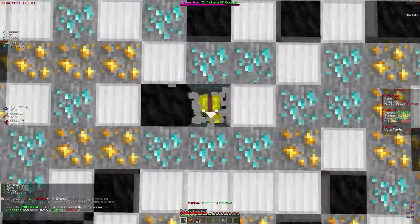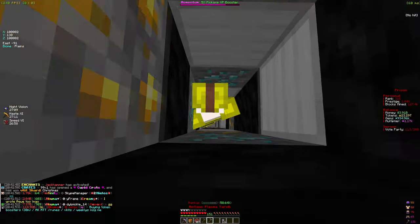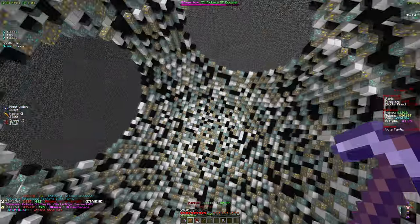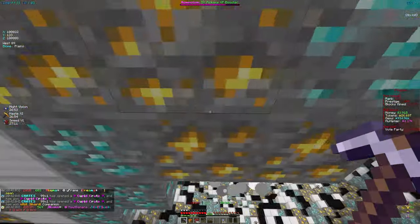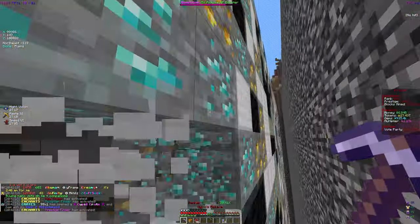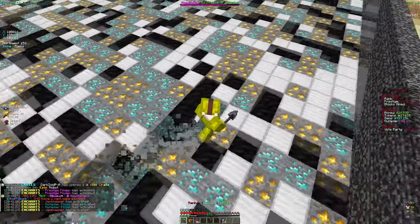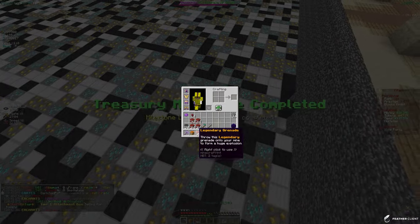I want to see how many tokens our whole mine makes, so I'm mining pretty far down at about 23 trillion tokens. Let me throw down a legendary grenade — we got about 3 trillion tokens from that. Let me throw another one down: about another 1 trillion. So I'd estimate around 5 to 7 trillion tokens per mine reset from grenades alone, and our pickaxe gives us even more tokens than grenades.